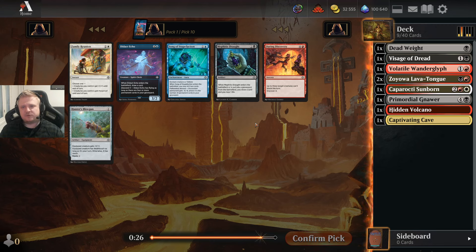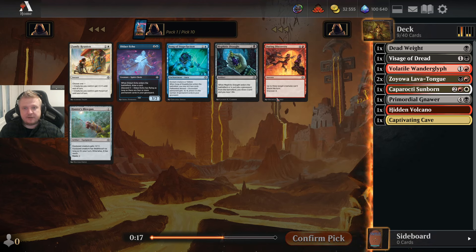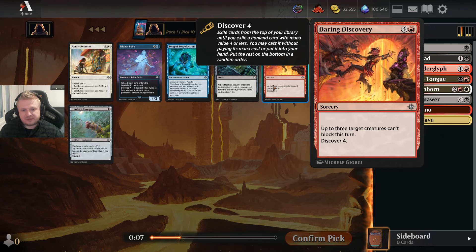There's a Mephitic Draught, which I like mostly in white-black. I don't have a way to sacrifice it for value. Daring Discovery is a card I don't think I've played more than maybe once in the entire set's lifetime. It's a good effect for aggressive decks but 5 mana is too much for them.